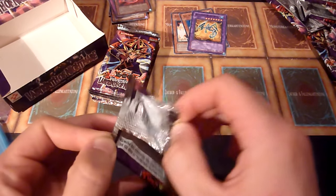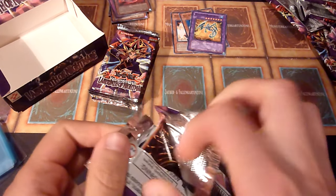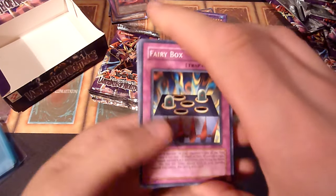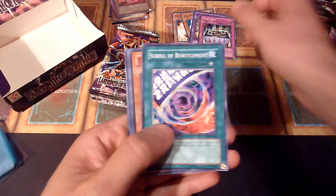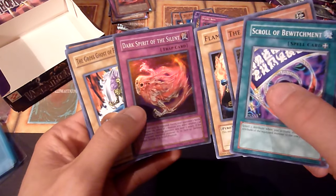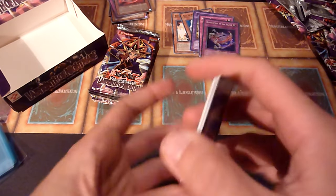Without watching other videos for reference, my guess is these are 2008 packs from Tactical Revolution Special Editions. So if there's even a Secret Rare in here — oh, Fairy Box, hello — it's not going to be Gemini Elf or Dark Spirit of the Silent. And this has the white-lettered name, not the black one, which would also be in the original ones.